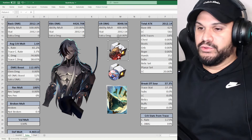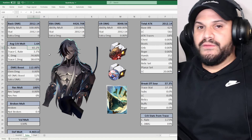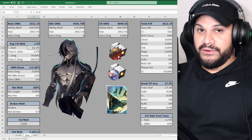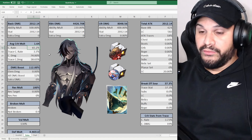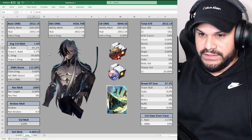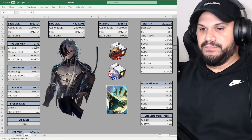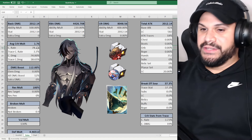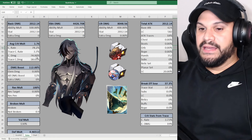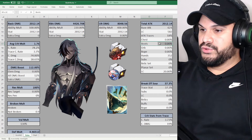Adding 13% from substats brings our crit rate to 78.2%, which is pretty high. We might actually get away with swapping to a crit damage body if we can get break effect high enough. For boots, we're treating him as a regular DPS and running attack boots. The orb will also be an attack orb, and the rope will be a break effect rope.